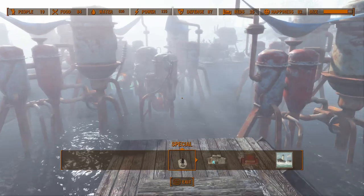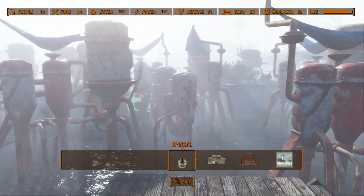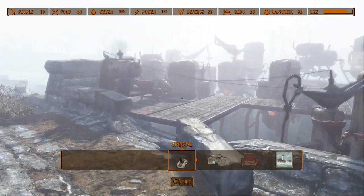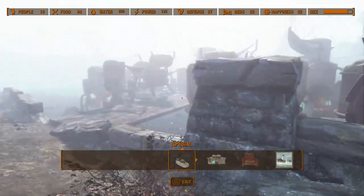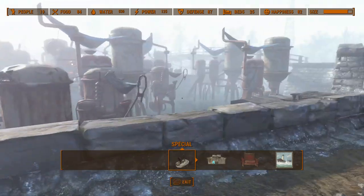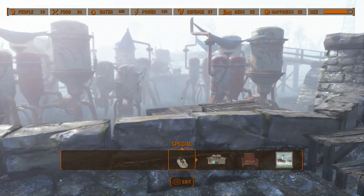When the game gives you purified water from all these water purifiers it can take anywhere between 30 and 90 minutes. So every 30 to 90 minutes of actual gameplay time you get 350 purified water — meaning in the least amount of time you can get 3,000 caps in just 30 minutes.